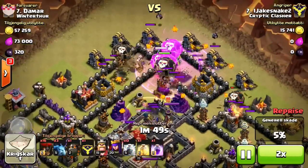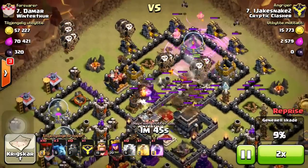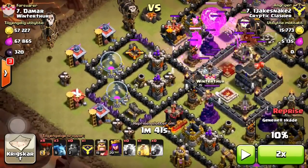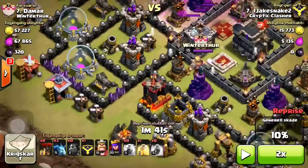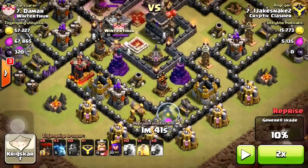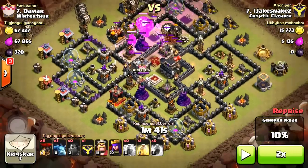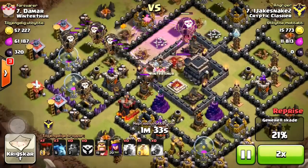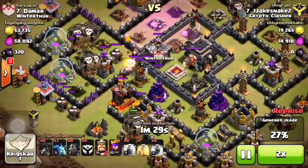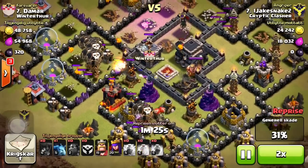I zapped the clan castle troops and put my other hound down on this air defense. You pretty much just want to have a flow — kill this side, work your way down, keep going and kill everything. You want to kill those air defenses as fast as possible; if you don't, you're not going to three-star.